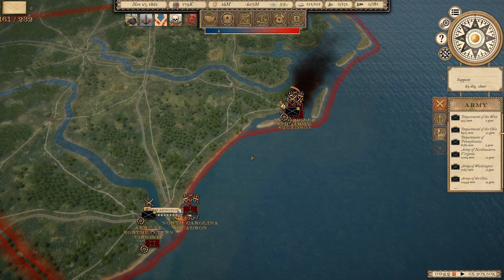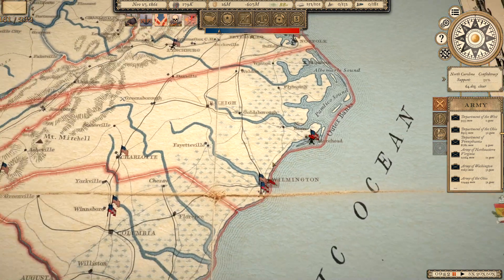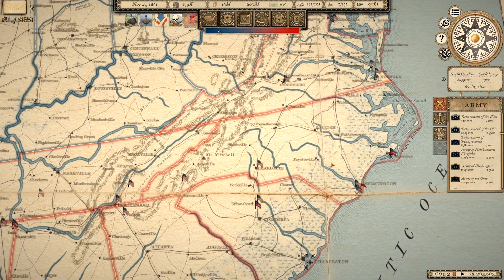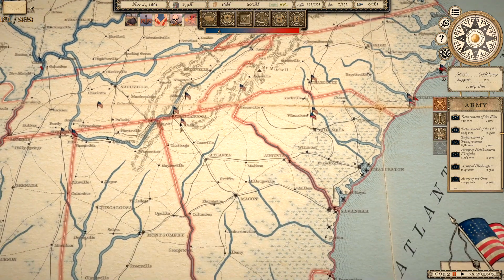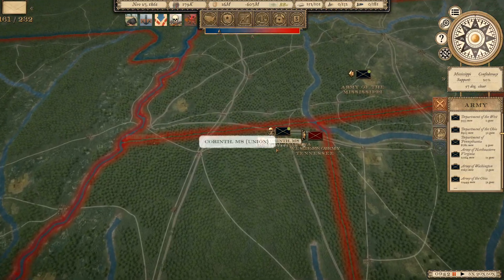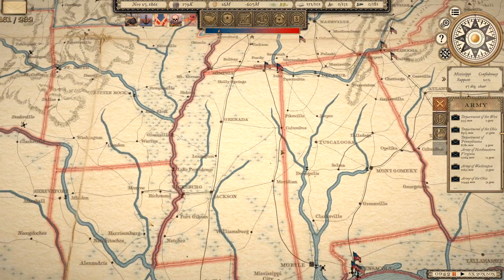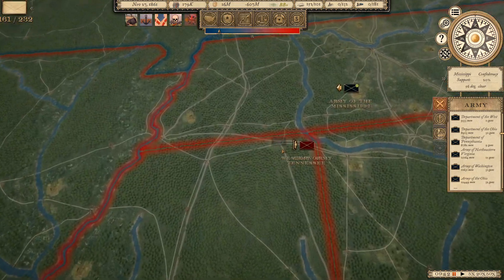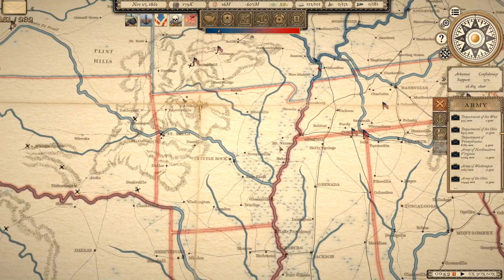Hello, Gretchen here, back with another episode of Grand Tactician: the Civil War. It is November 27th, 1861, and the Union forces have moved pretty far south into North Carolina, and we're starting to go down south into South Carolina and into Georgia. We have one army in the very top corner of Mississippi here, and we are making some progress all across the land.